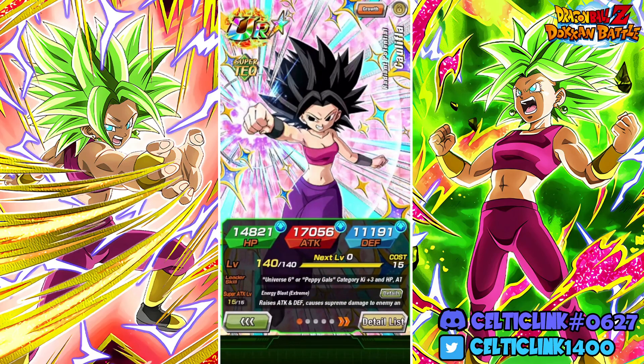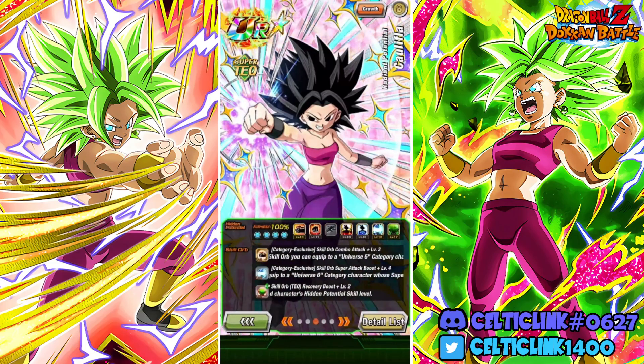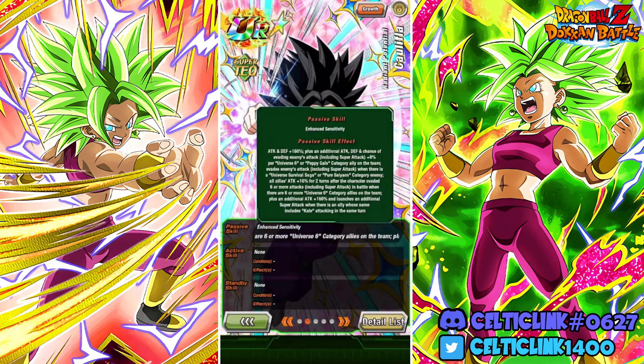We were all wondering when this would finally happen and how they would handle her EZA, because back in the day when Fighting Legend Goku was the thing, she was the answer to him. She had guaranteed guard against Pure Saiyan or Universal Survival Saga, but outside of that she wasn't all that useful. So it's kind of curious to see how they're handling this. We got her rainbow status max length, so let's take a look at what she's doing now.